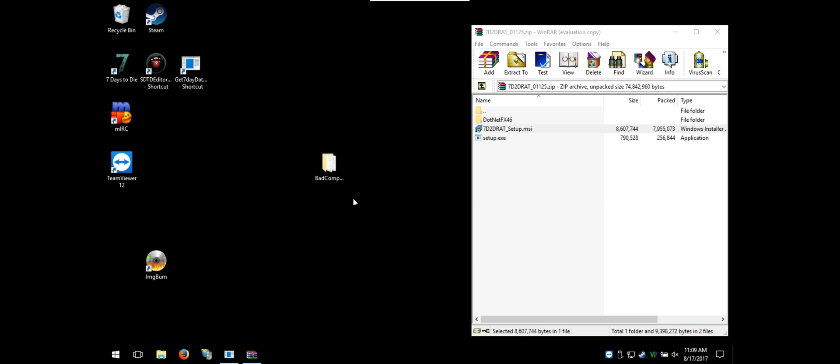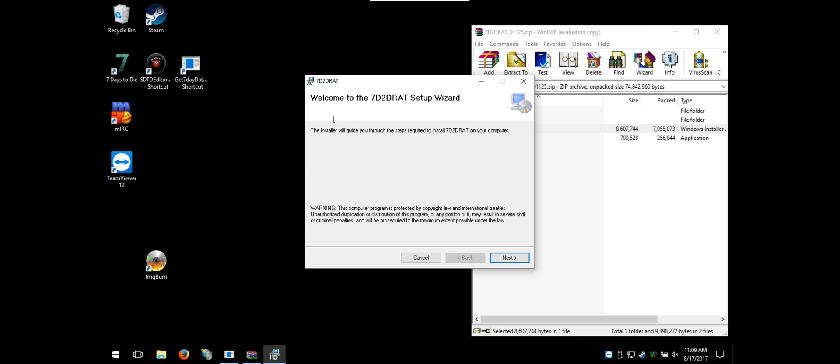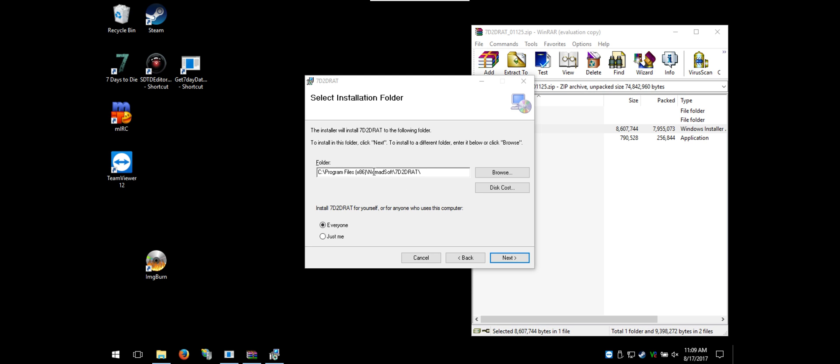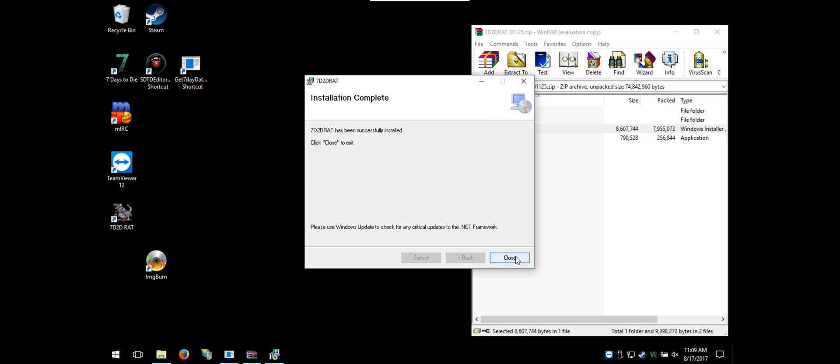Run the installer. Welcome to the 7 Days to Die RAT Setup Wizard — click Next. I always select 'Everyone' for the install scope. One important thing: do not change the default folder name, because that has caused issues in previous versions. Click Next, click Next, and RAT is installed. Quite easy.